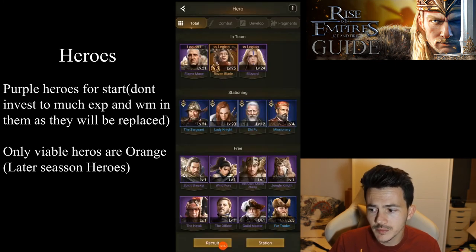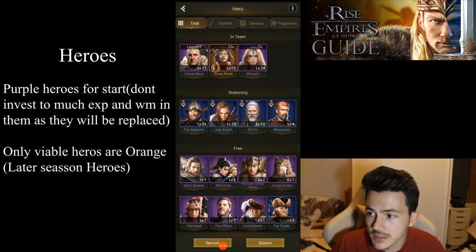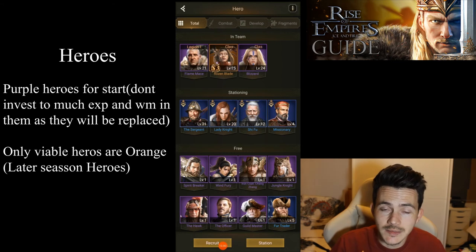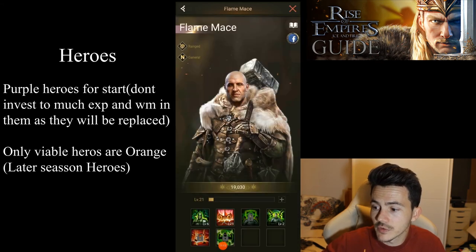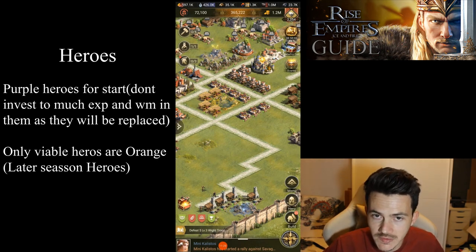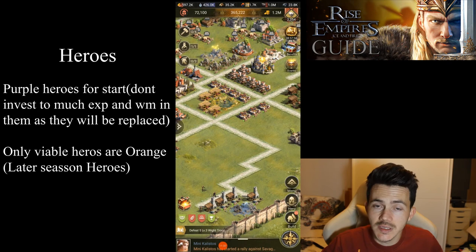I'm not going to go too in depth about heroes because I want to do a dedicated video about them. For the beginning, I advise you to not invest in any blue or green heroes. Purple heroes — yes, you're going to need some at the beginning to kill monsters and attack your farms, but don't invest too many wisdom medals in them. Try to get the first skill upgraded and maybe a few others just to help with monsters, but have patience and wait for orange heroes because you're never going to use anything else.